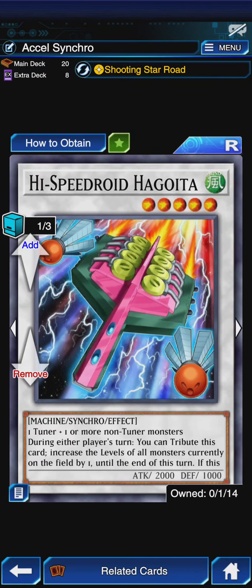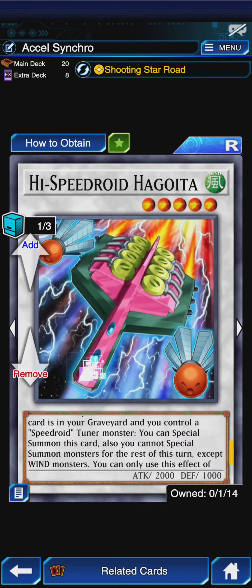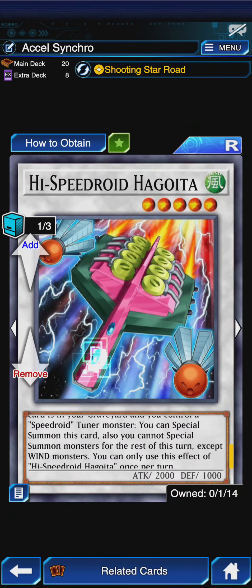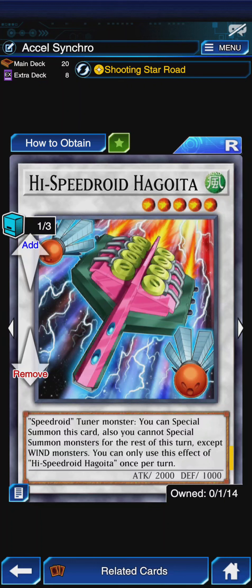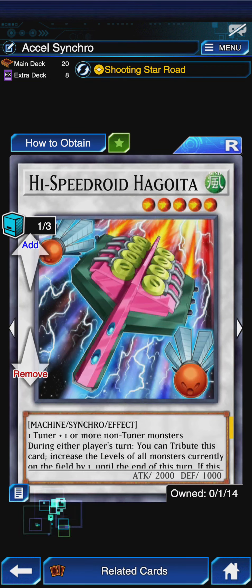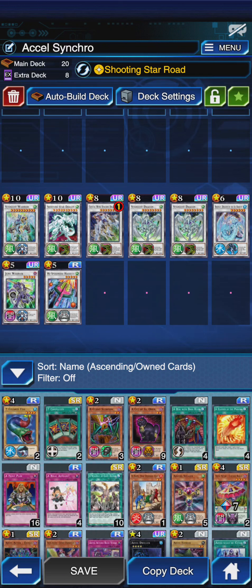Last but not least, High Speedroid Hagoyda. During either player's turn, you can tribute this card to increase the level of all monsters currently on the field by one until end of turn. If this card is in your graveyard and you control a Speedroid Tuner monster, you can special summon this card — but you cannot special summon monsters for the rest of this turn except for Wind Monsters. The tribute effect is not once per turn, but you're only using it once anyway.